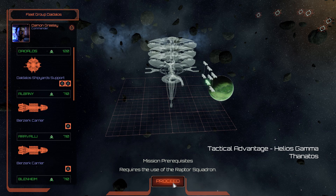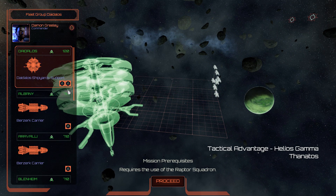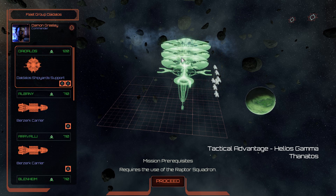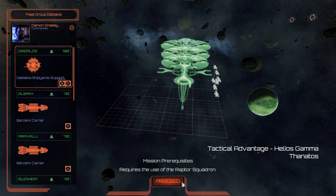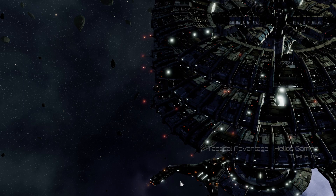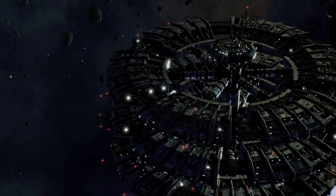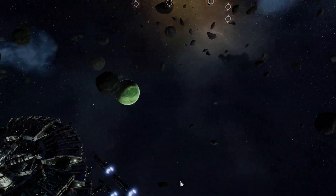I could be wrong. Goddammit, fine. Daedalus requires the use of the Raptor Squadron. This is perhaps not the best mission to test out a new ship, but oh well, screw it. Let's see how these carriers look. Let's see how they fly.